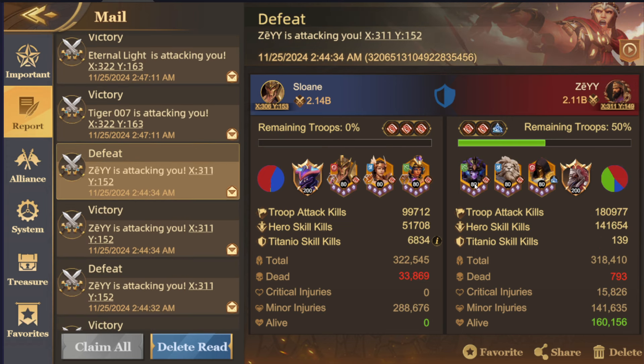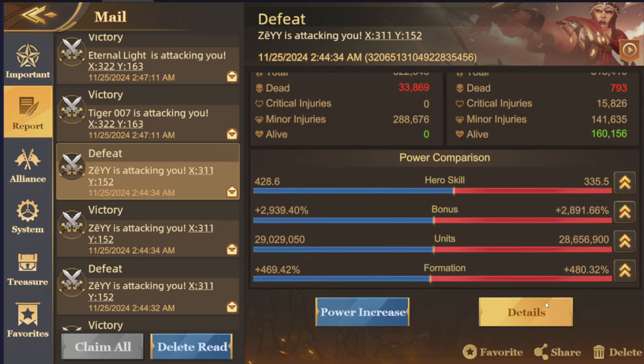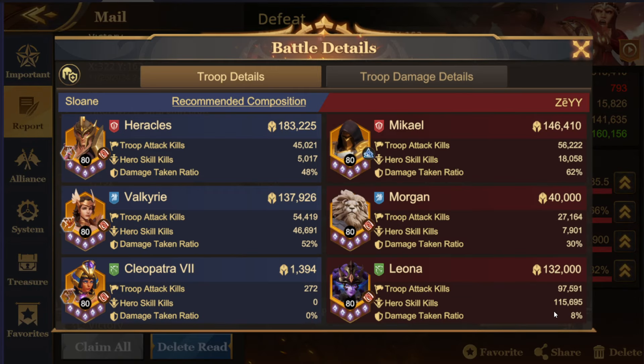This showcases an example of where my Season 6 team got countered by one of the classic Season 7 teams, consisting of Michael, Morgan, and Leona. It's a very effective and consistent team against Season 6.